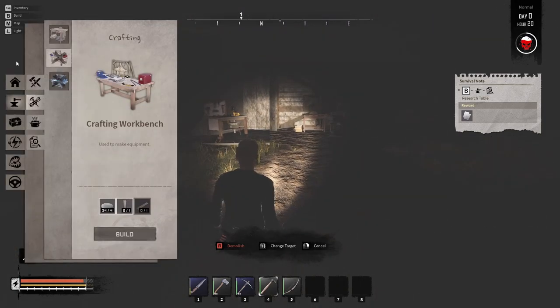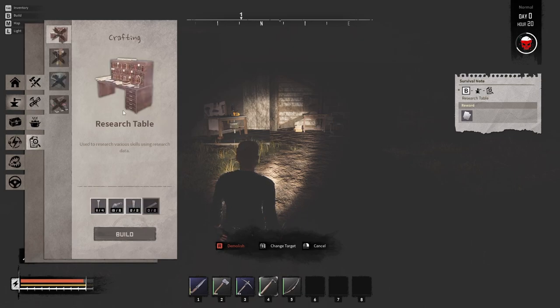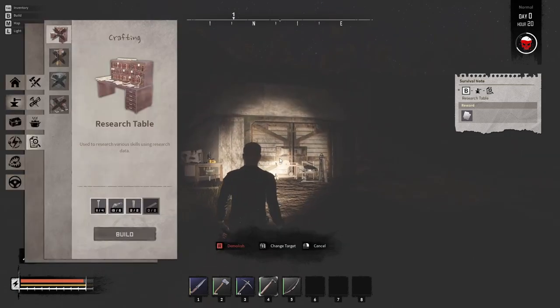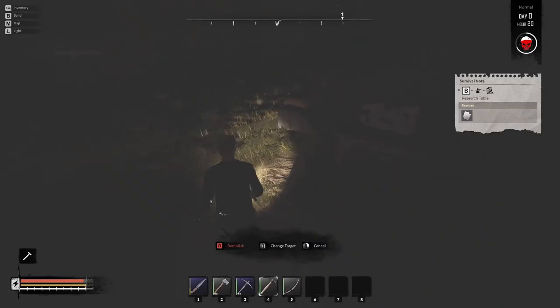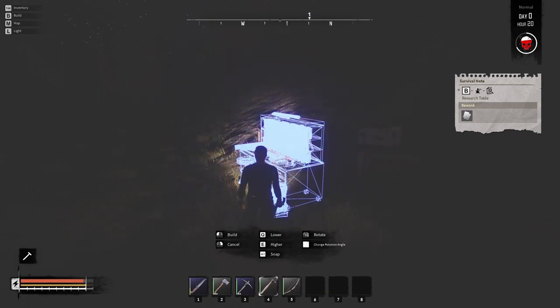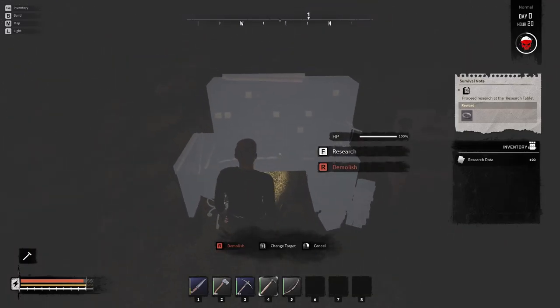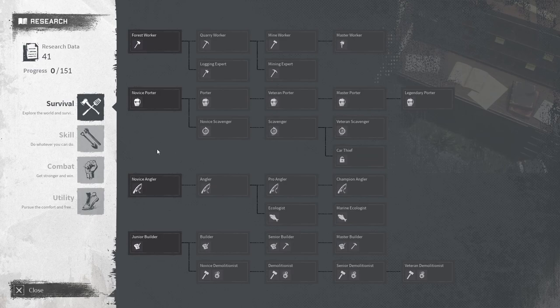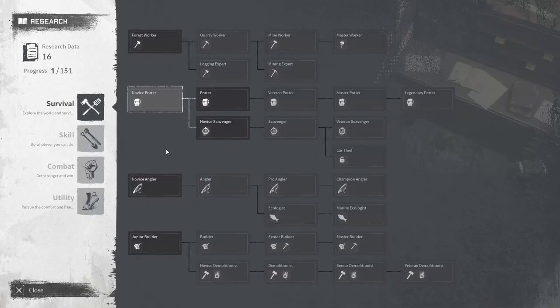Now it wants us to build a research table. Open the build menu, go to the hammer and anvil section at the very bottom — that's the research table. It needs two wooden planks. Place it down. Walk up to it and press F — those research data papers we collected allow us to research things. You can choose what to research. Eventually you'll need books to advance. I'd advise taking the Quarter skill first because it increases your inventory space. Then use the tabs to go into higher-level items.